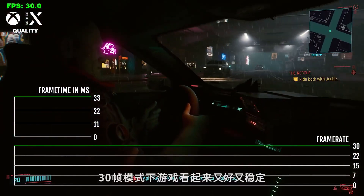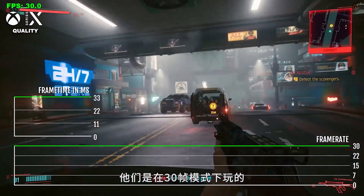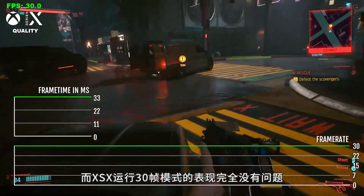30 FPS is locked and looks better. Shoutout to Digital Foundry's John Linneman, for example, who plays the game at 30 FPS because you're able to get all the bells and whistles going. And the Series X has no problem running at 30 FPS mode.